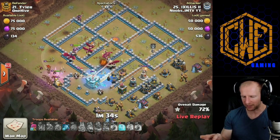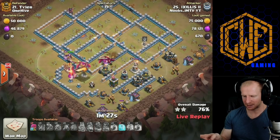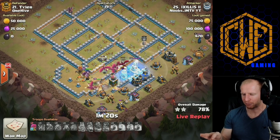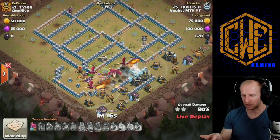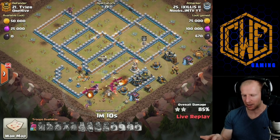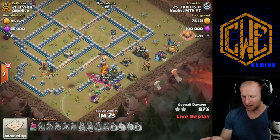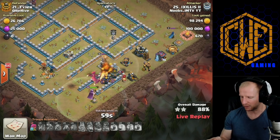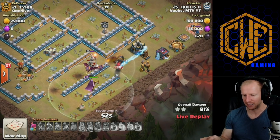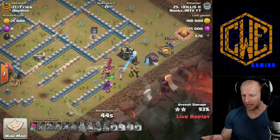The royal champion works her way to the town hall, freezing it as everything collapses. The queen goes down from the blast but a lot of other troops have survived — a minute and a half remains. He freezes the warden statue and bomb tower — the warden statue is one of the heaviest hitters so that's the correct call. The king is still doing work with the cannon pinging down on him. He's got two dragons and the royal champion. Even a lower-level royal champion is still a threat, and he gets the grand warden down.